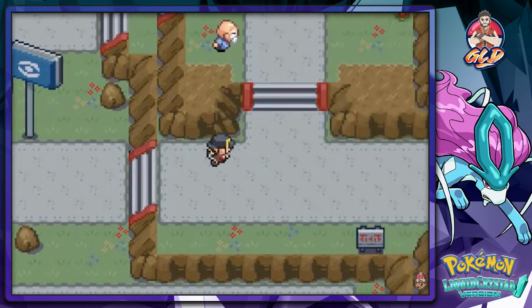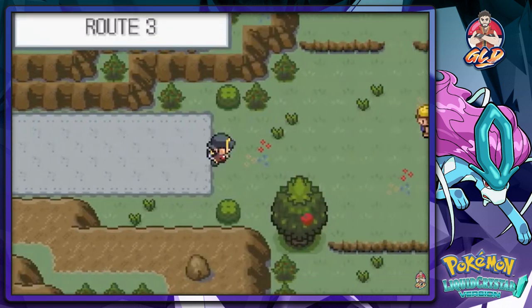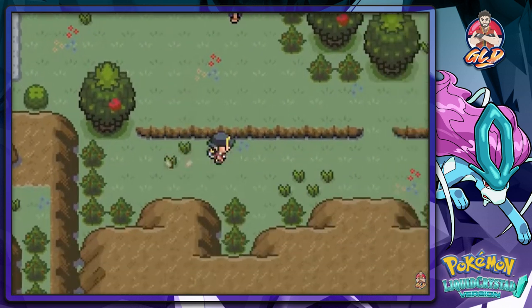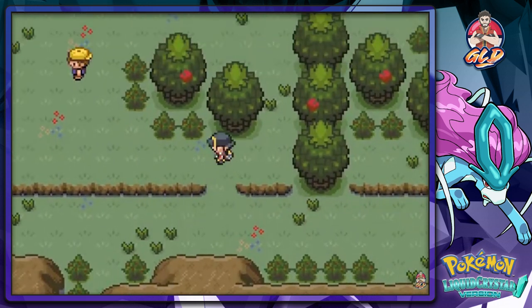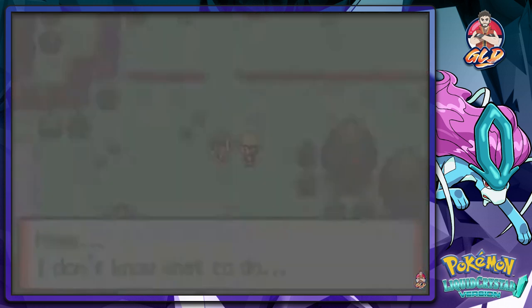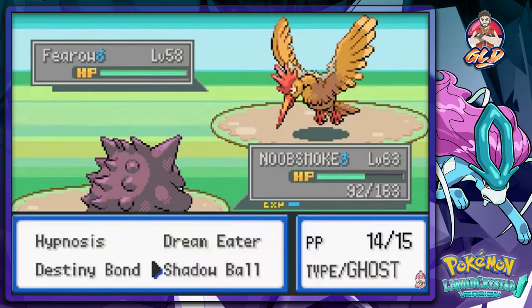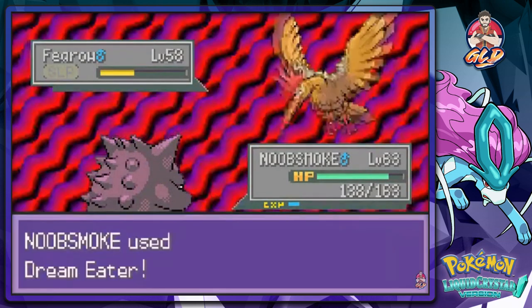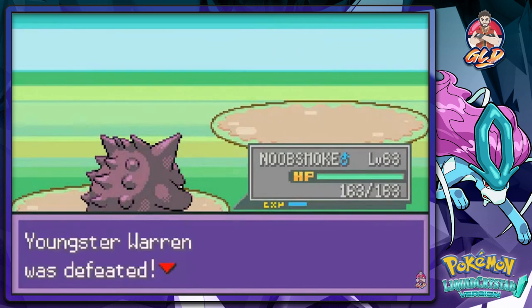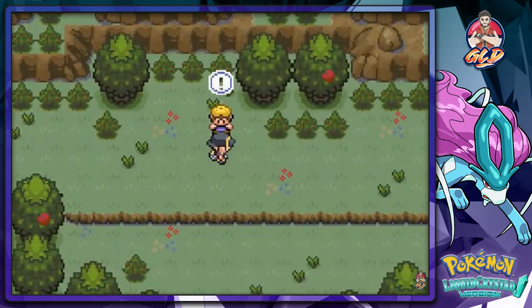We're heading to Mount Moon right here — the Mount Moon gift shop is now open. Here we are on Route 3, and like always there are trainers around. There's no easy way around them, so let's just battle all these trainers with the speed button. One Pokémon coming out — let's go right ahead and use Noob Smoke. Hypnosis — didn't think I had that — and he stays asleep. Okay, he never lost!